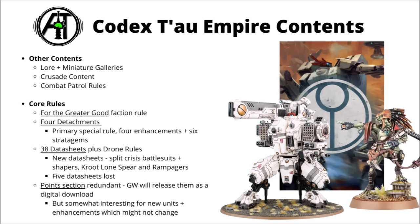The army's core rule is the Greater Good — units working in pairs to coordinate firepower for greater gain. The Codex has four detachments, all of which I think are at least fairly interesting, with a fond primary special rule, four enhancements and six stratagems. There are 38 data sheets in this Codex, not including combat patrol ones, plus a page of generic drone rules. Quite a lot of new data sheets with splitting the Crisis Battle Suits into three units, the same with the Shapers and Kroot Lone Spears and Rampagers. Unfortunately five data sheets have been lost — three Finecast characters and two models that didn't really have an actual proper kit.